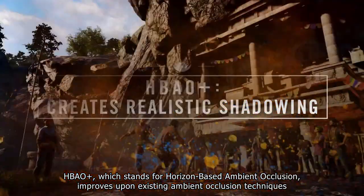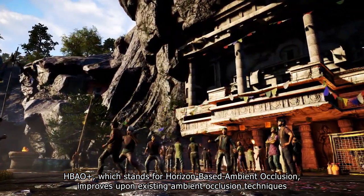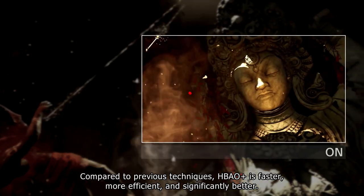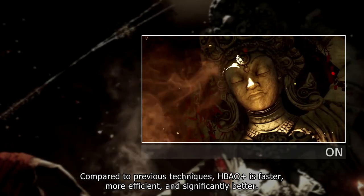HBAO Plus, which stands for Horizon-Based Ambient Occlusion, improves upon existing ambient occlusion techniques to add richer, more detailed, more realistic shadows around objects that occlude rays of light. Compared to previous techniques, HBAO Plus is faster, more efficient and significantly better.